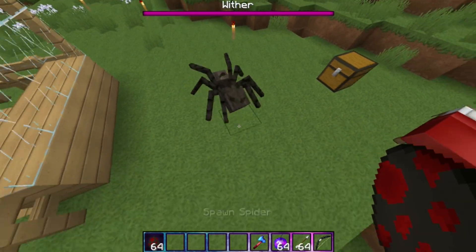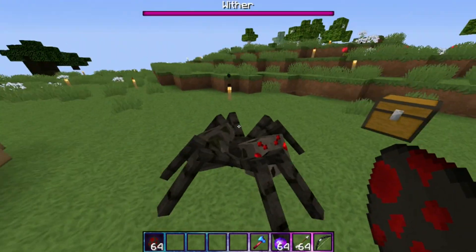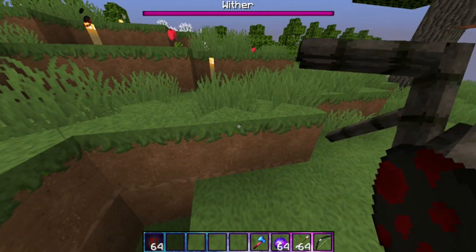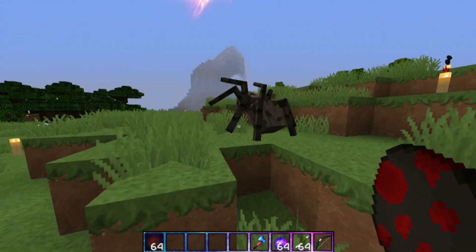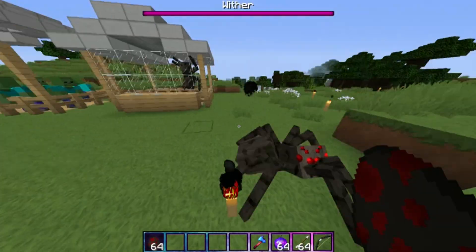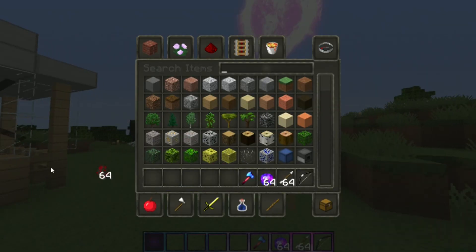Look at the spiders — look how creepy they are. Look at their legs, he's just climbing up all the walls. When they move naturally, they'll go up the blocks and actually move their legs. It's not amazing, but look how smooth it is when they walk up, when they go down — just look at their legs. They look super creepy, like they're ready to prance on you at any moment.